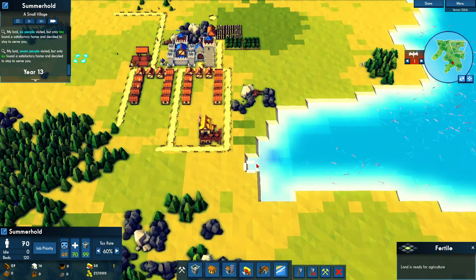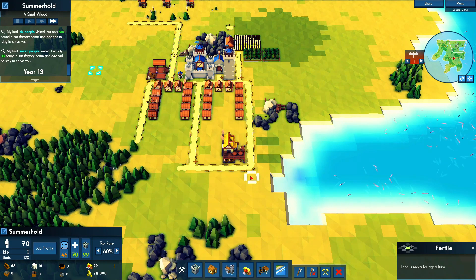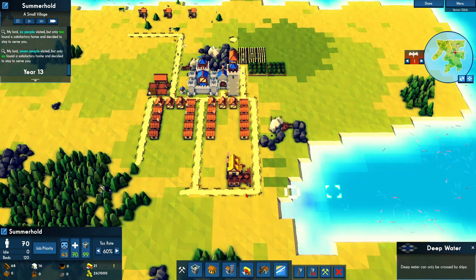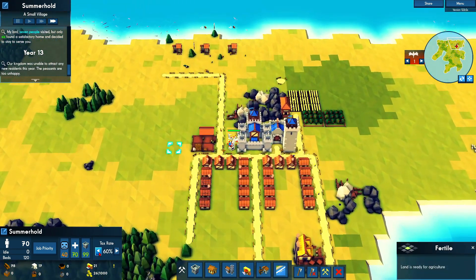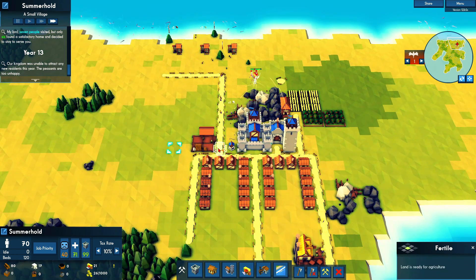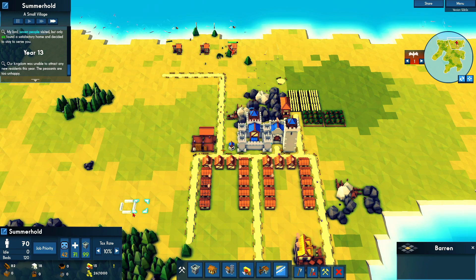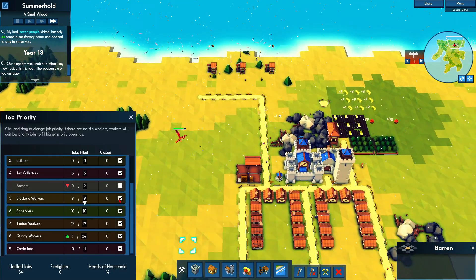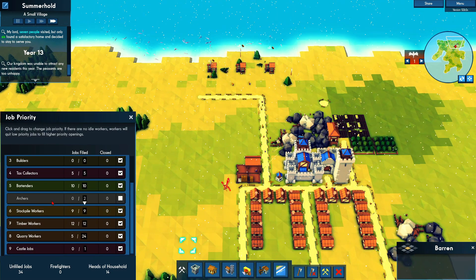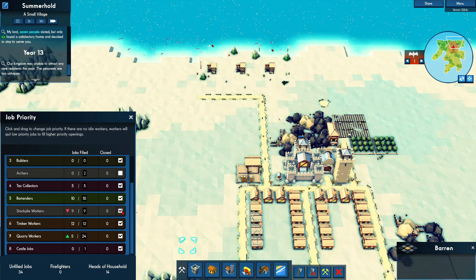We are actually right next to water, so we can just put a dock right here. Right here can be where the next stockpile is. Here comes another dragon — kingdom was not happy. Let's stop the archers really quick; don't really want to deal with that. Now we just need to organize enough, get more stone quarry workers and all that fun. Let's turn this off so we can get more stone and quarry workers.